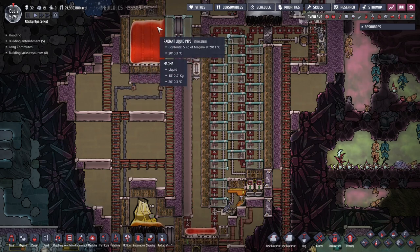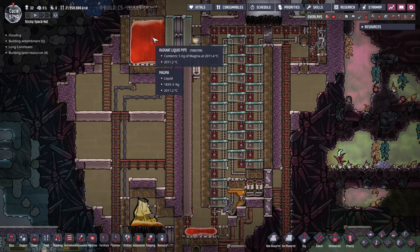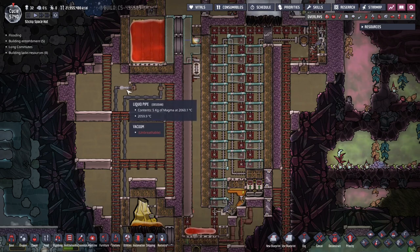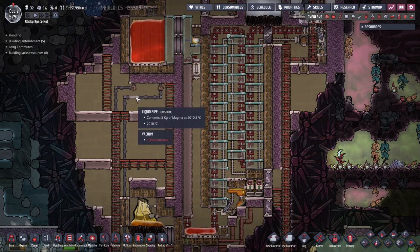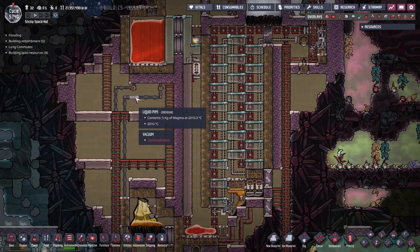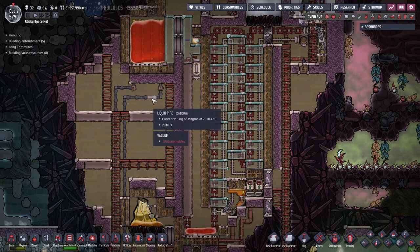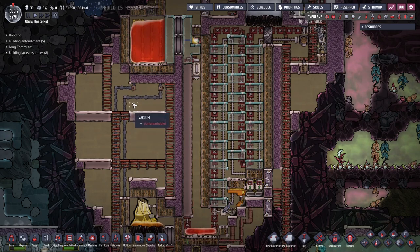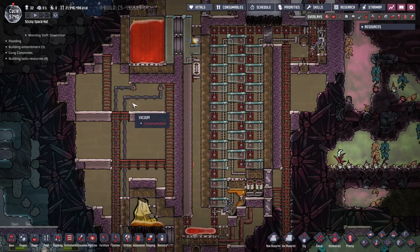Magma here is just being heated by this radiator made of tungsten. In this radiator, we have tungsten piping through at 2060 degrees coming in and leaving at 2010. This is hotter than usual because this magma is made artificially and that's an integral part of closing the cycle — I'll show you that in just a minute.